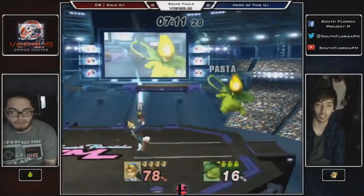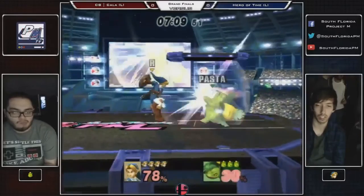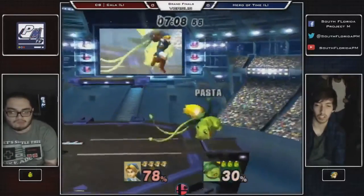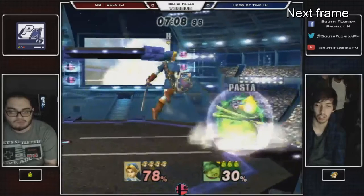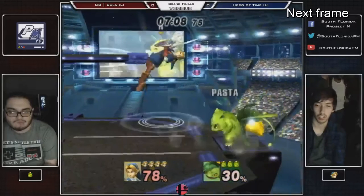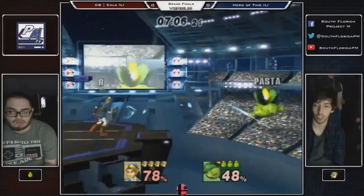This was a good use right here — Hero of Time rolls out, which is what you have to do when the grounded one hits your shield this close. Putting on the aggression again with short hop fairs. Very non-traditional from a Link. When I think about Link intuitively, he's not really doing this — these double jump baits. Hero of Time likes to jump a lot and use the platforms a lot, which is really strange.